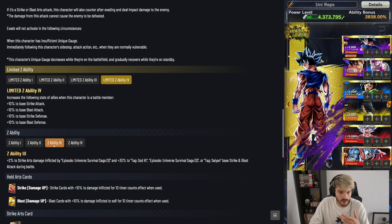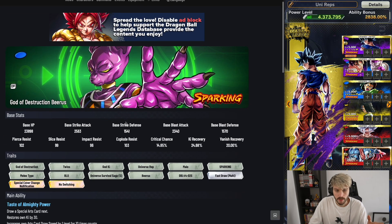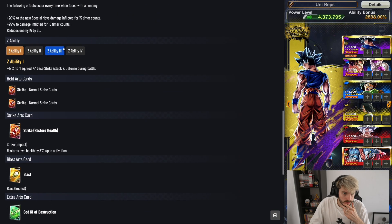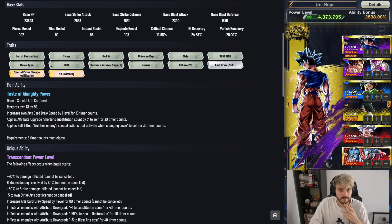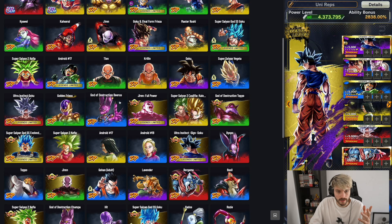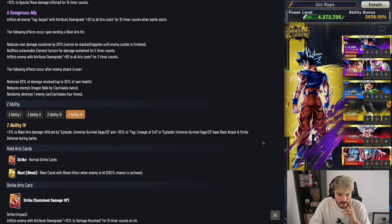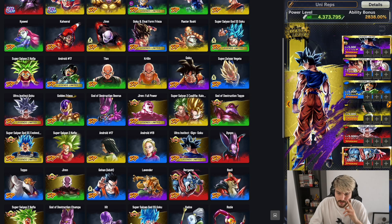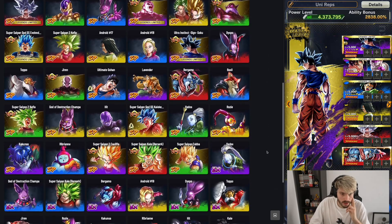Even at six stars, MUI has ability three which gives +2% to strike cards and 30% to strike and blast attack. Another good bench option is Beerus — at 14 stars he gives 3% to special move damage and 35% to base strike attack and defense. If UI is ranged, consider AGF, who gives 3% to blast and 35% to blast attack and strike defense, which is really good in this meta.